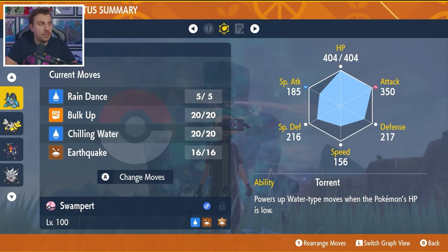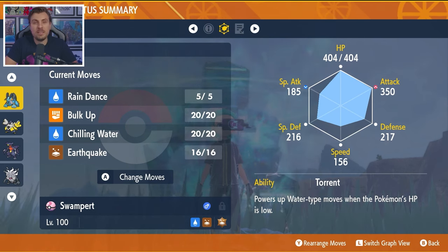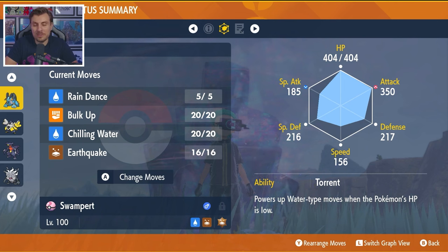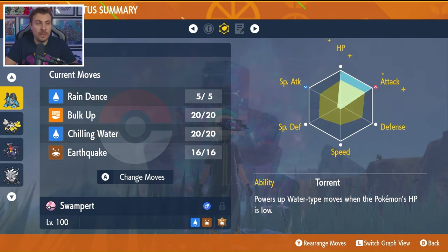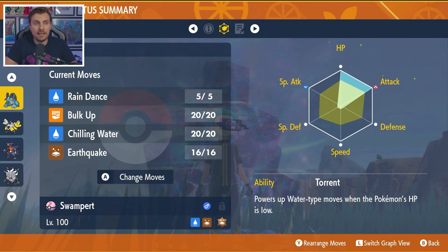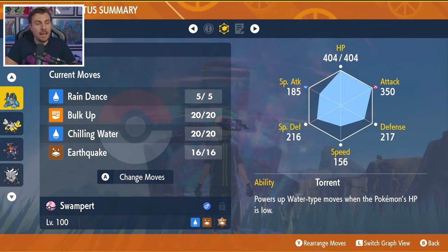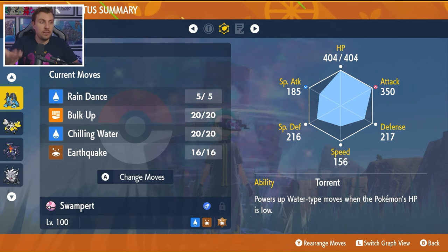The moveset for Swampert is going to be Rain Dance, Bulk Up, Chilling Water, and Earthquake. The ability is going to be Torrent — the Damp ability doesn't play much effect here, so Torrent's just fine. The EV spread is going to be 252 EVs in HP and attack with an Adamant Nature, with the remaining EVs in defense or special defense, whichever you would prefer depending on what the raid looks like.